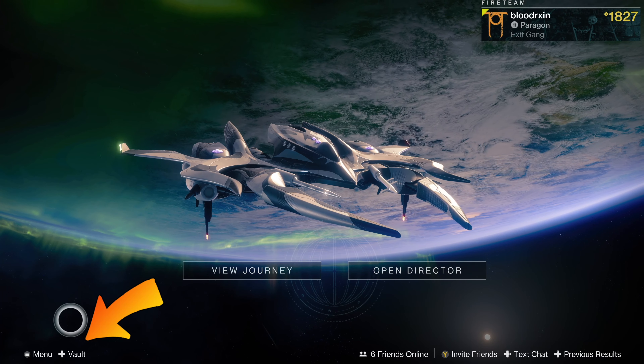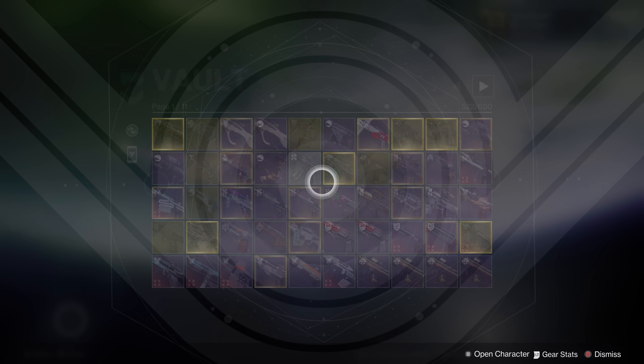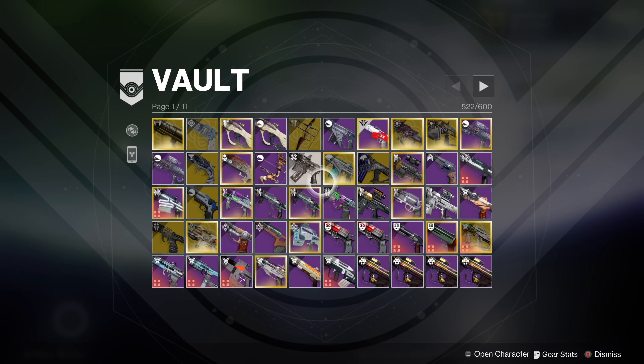With Season 23, Bungie added in the feature where you can access the vault from orbit. With this feature also came a UI bug which allowed the host to access the vault from any activity. This meant that the host could be in an active raid and still access the vault space.